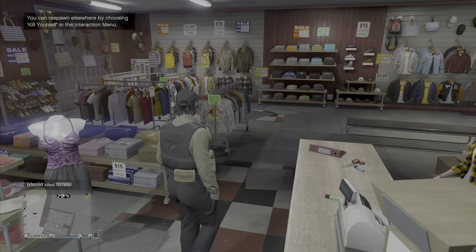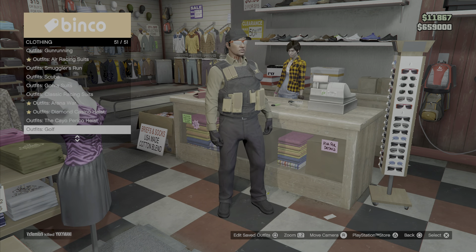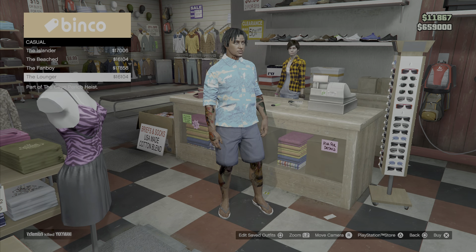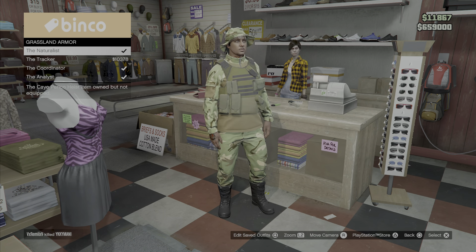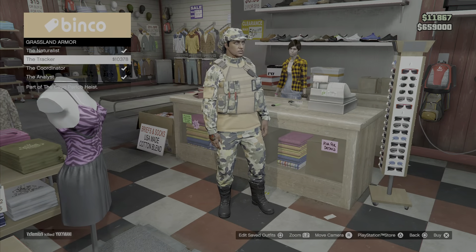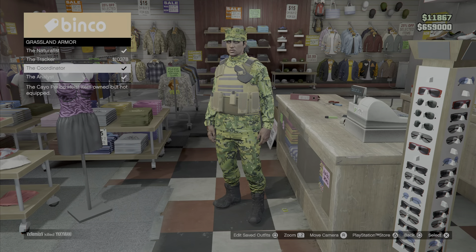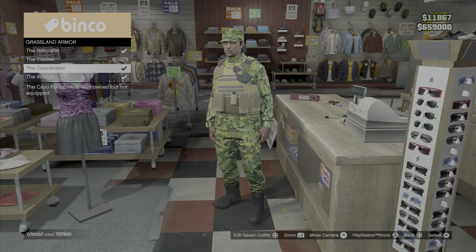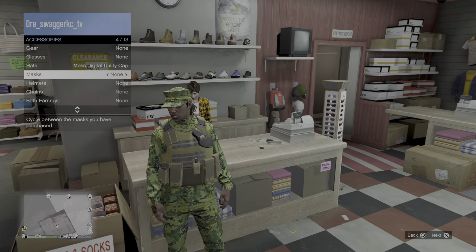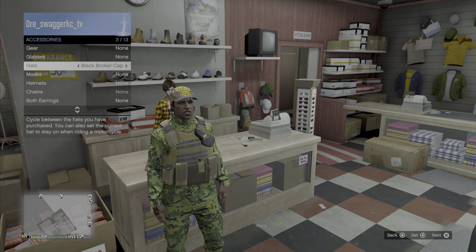This won't work on the casino outfit vests, so you must do the Cayo Perico outfit. Go to Cayo Perico and pick any one of these. I already got one so I'll use this one — just pick whatever one you want. Take the hat off because you'll be glitching an outfit on, so you won't need it.